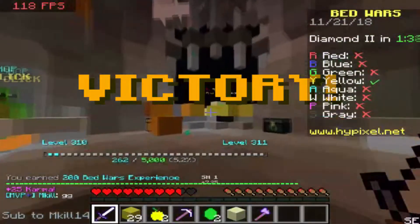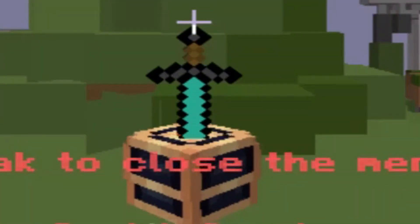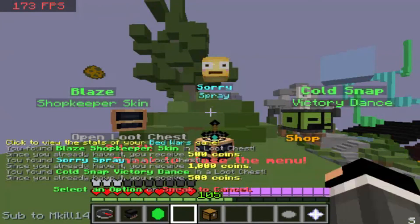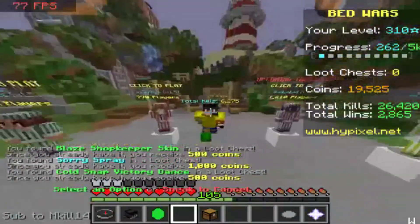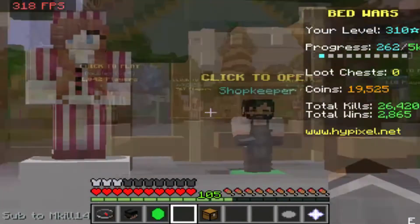Potato graphics challenge is easy, and I'm now level 310. We got 1500 coins as per usual. Because I know this game and I have all the cosmetics — why do I even open up the loot boxes since I've already purchased everything you can?